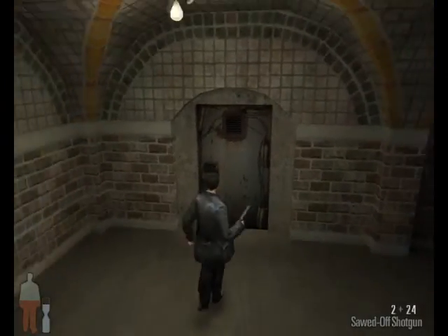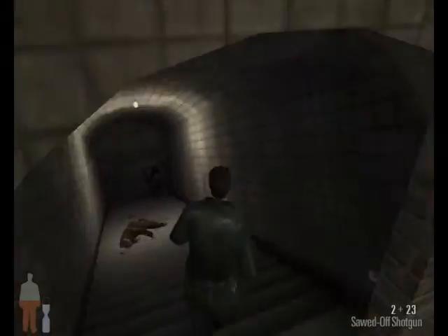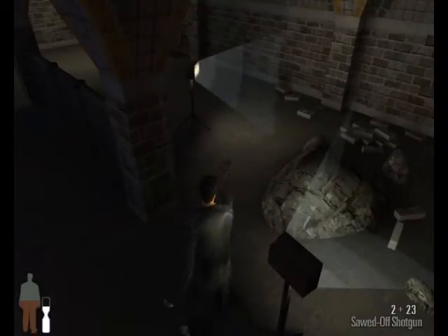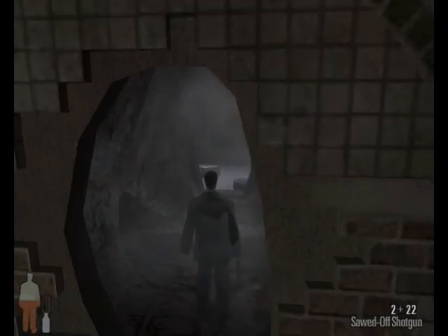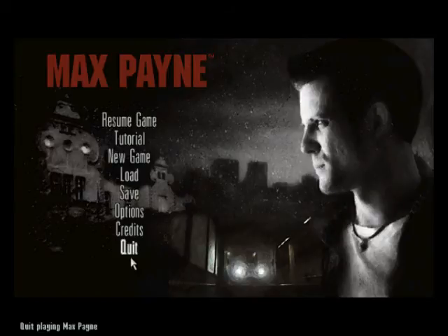The door had been welded shut ages ago and the bomb was missing a detonator. Alright then, let's look for the detonator. You stinking rat — sorry PETA. Alright ladies and gentlemen, this concludes our walkthrough for Max Payne, Fraps test number two. Thank you for watching.